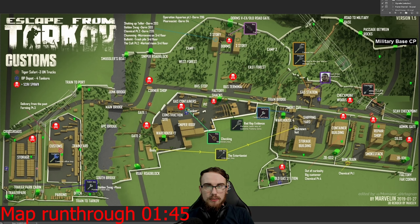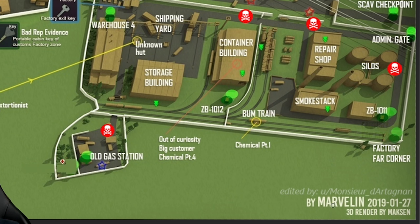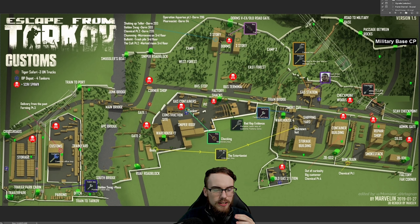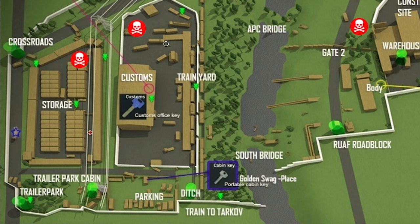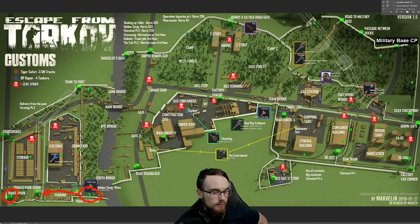First we're going to have a quick look at the map — credits go to Marvlin, link in the description below. The most important thing to understand is spawn knowledge: where you spawn and where to look. For example, some spawns are down on the embankment or at trailer park, and an enemy can spawn there at the same time. If you're quick enough you can actually run all the way through parking and catch an angle on them before they even remotely spawn.